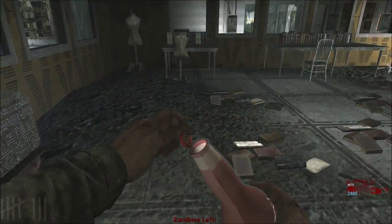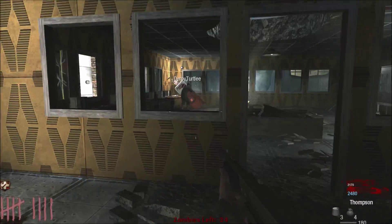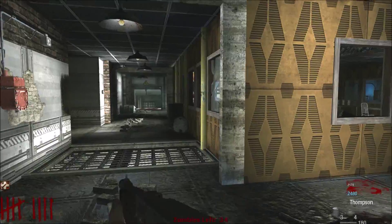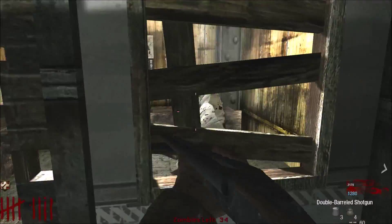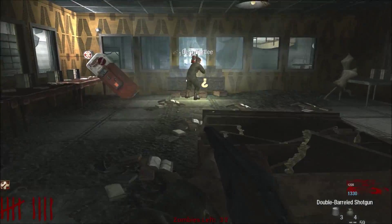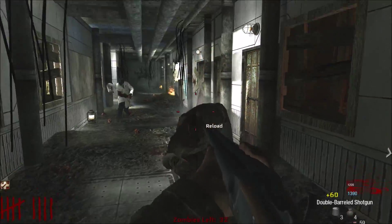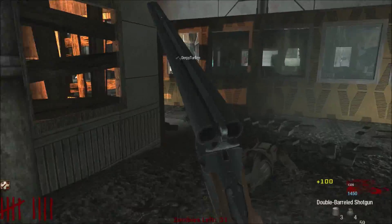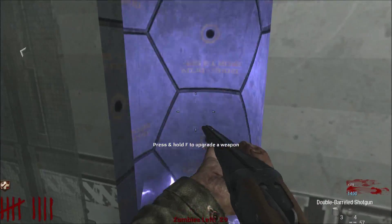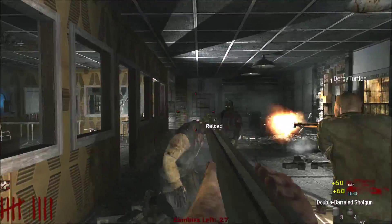They go to buy Juggernog. One player has a button prompt to upgrade their weapon at a 'shock thing' but holding F doesn't work. The other also tries and it doesn't work either. They speculate you might need more points.